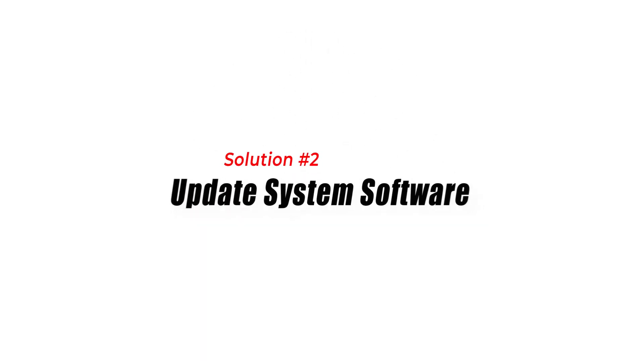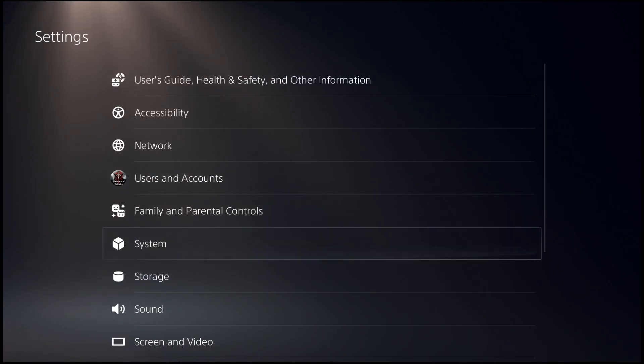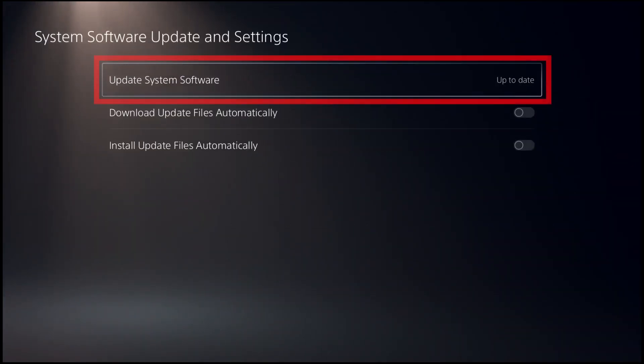Solution 2: Update system software. Keeping your PlayStation system software updated is crucial to maintain compatibility with the latest games and patches. Updating the system software can address any known issues and bugs that may be causing the CE1082551 error.